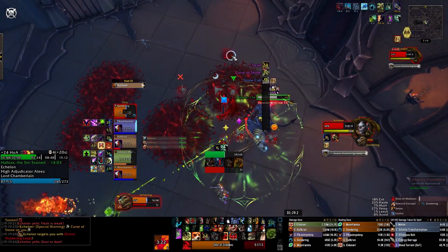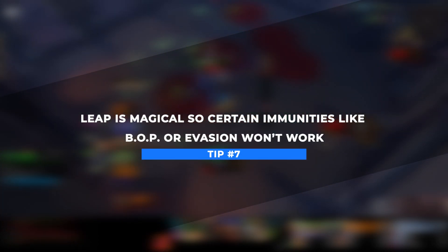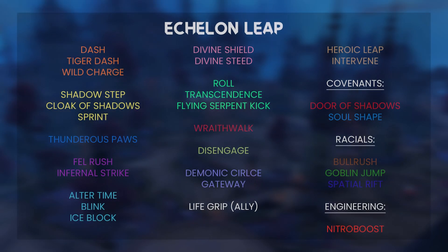A side note when it comes to immunities: the Shattering Leap damage is actually magical despite seeming like a physical debuff, so Blessing of Protection and Evasion won't work as immunities. Lastly, you need 70% increased movement speed to avoid the leap. There are a ton of different ways to avoid this mechanic — I'm going to leave a list on screen now while I continue, as I may have missed some of the more niche things classes can do.